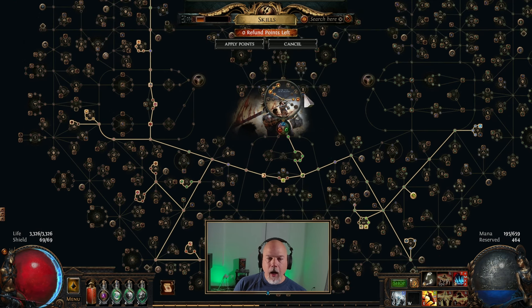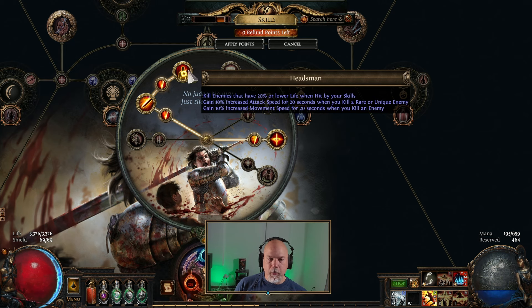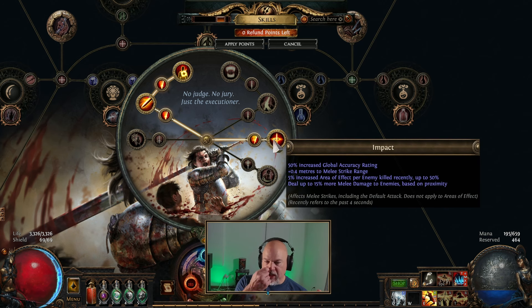On the passive side, starting with the Ascendancy: I opted for Bane of Legend so I can't take Reflected Phys Damage — that's one of the big bonuses. The other big bonus is Headsman, where you get 20% cull plus 10% increased attack speed when you kill a rare or unique enemy. I also took Impact for global accuracy, increased area of effect per enemy killed, and more damage based on proximity.